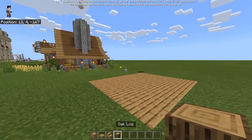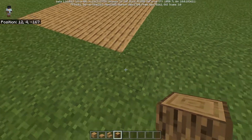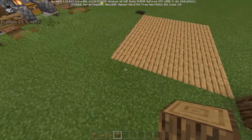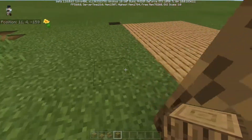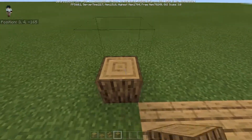Next we're going to take some oak logs and do four pillars on the corners. One diagonal from the corner, you're going to go up three — one, two, three. Do that on all four corners.